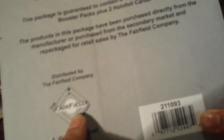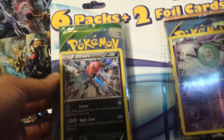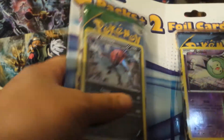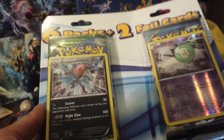The Fairfield Company mostly does Target Packs, and the MJ Holding Company does Walmart Packs, so maybe there's some kind of affiliation going on there. These come with six booster packs — just a random assortment, it's always different every time I get them — and then two full cards, which are also pretty much always different every time.